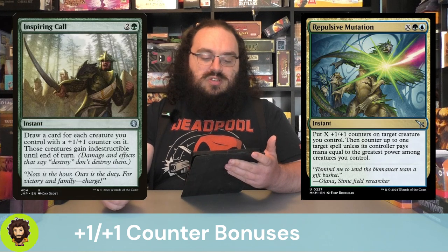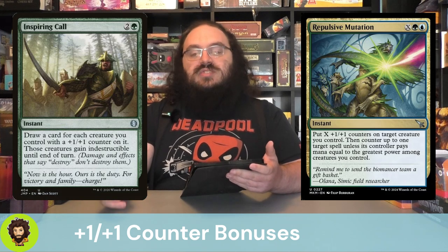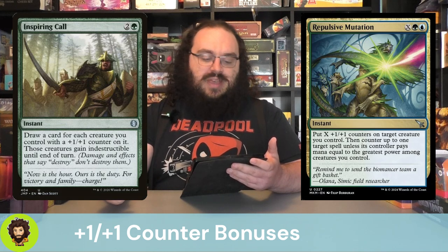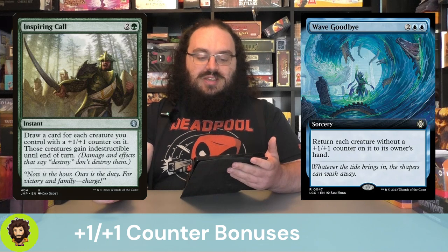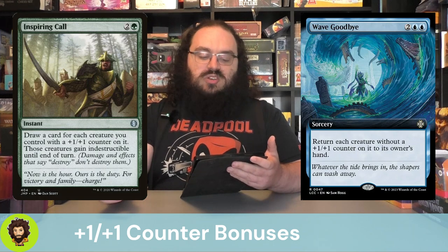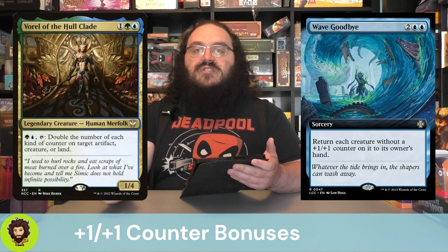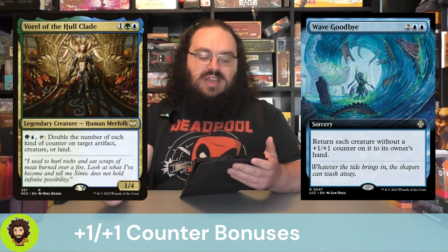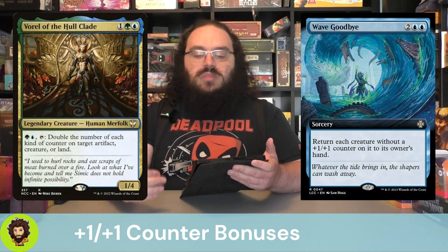Inspiring Call is two and a green. We're going to draw a card for each creature we control with a plus one/plus one counter on them — really raising the power of our commander. And those creatures are going to be indestructible, so a little protection for the board. Wave Goodbye — two and two blue. We're going to return each creature without a plus one/plus one counter to its owner's hand, really clearing the way for our big beefy boys to swing freely and crush our opponents. Varel of the Whole Clade — one and a Simic, 1/4. For Simic and a tap, we get to double the kind of counters on target artifact, creature, or land — basically doubling our commander's power every single turn.